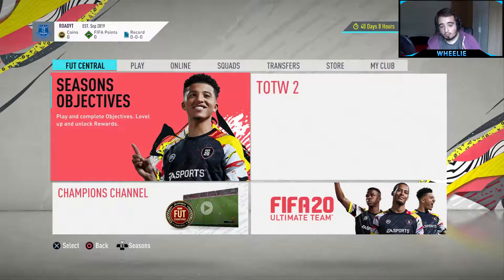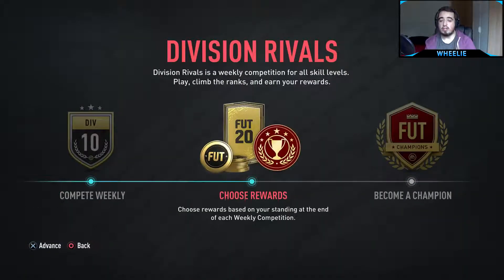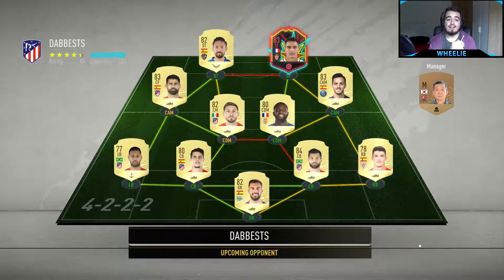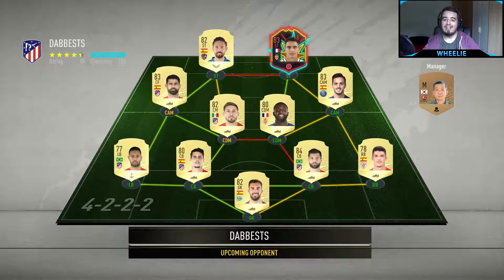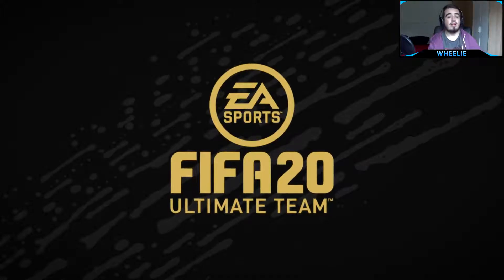We're jumping straight into Division Rivals first. You have to play five games to get into Division Rivals itself — we might only do two or three this episode due to time constraints. Here's the team we're up against: Diego Costa, Veneda — it's a decent squad already, of course, because I'm a little late getting on to this so everyone else has built their team already.